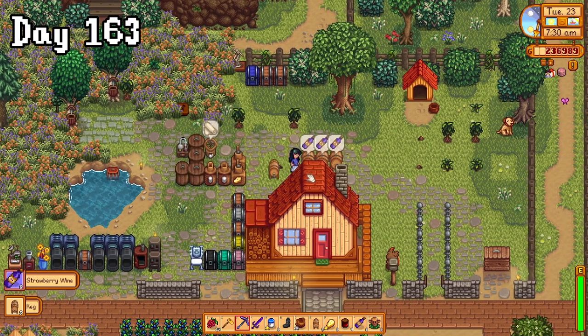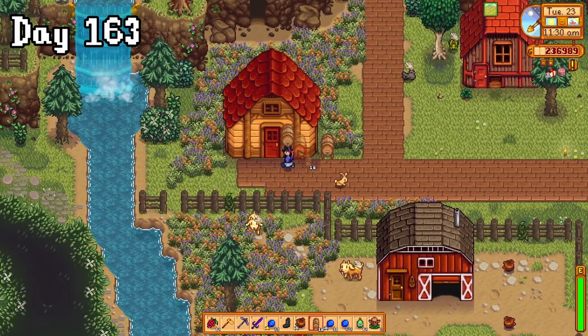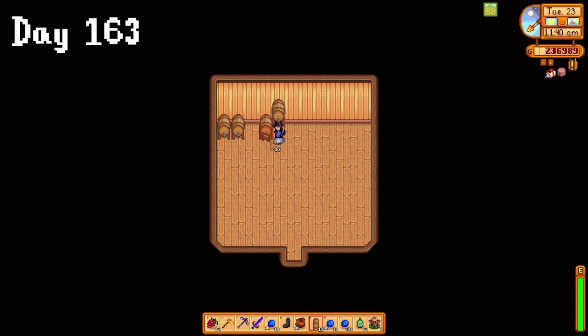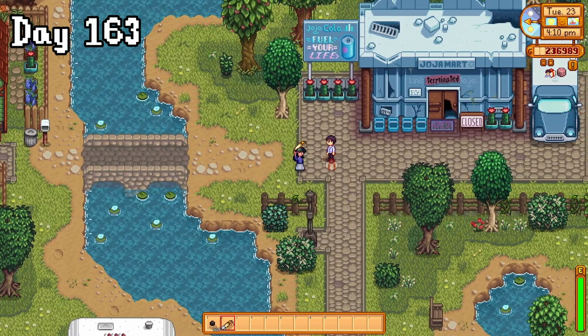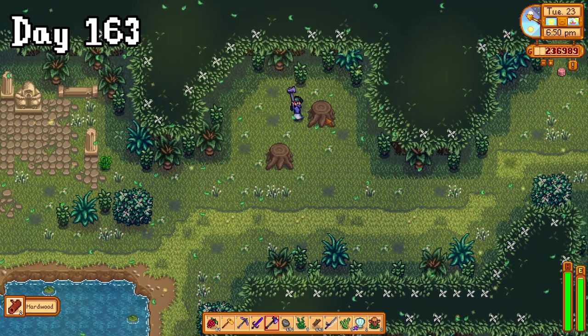The next day, our shed was completed, so I picked up all of my kegs and moved them in there, along with a few more that we just crafted. I left one outside though, because that would show us when our wines were ready much more easily. It was Victor's birthday, so we gave him a rabbit's foot, and then made a start collecting some hardwood for Robin's project.